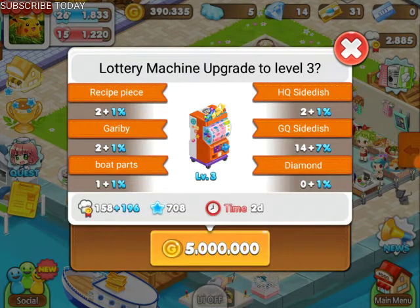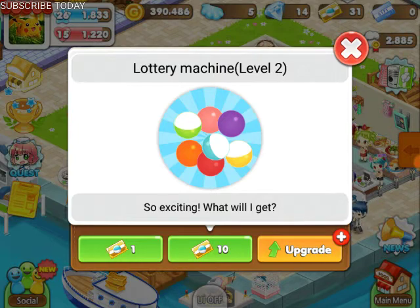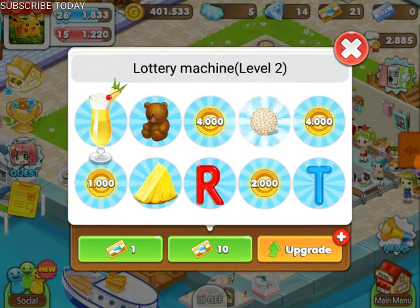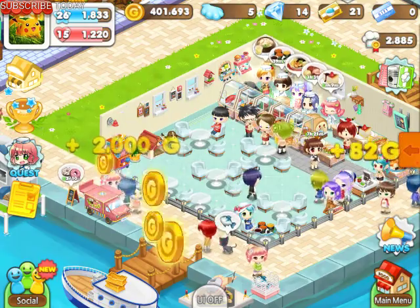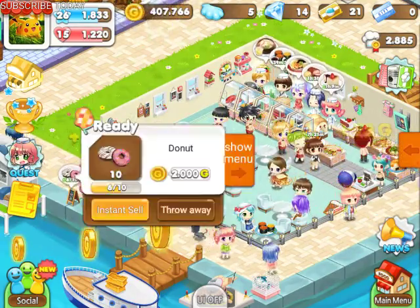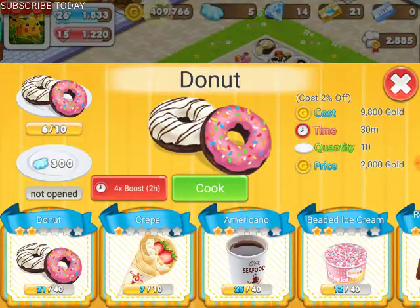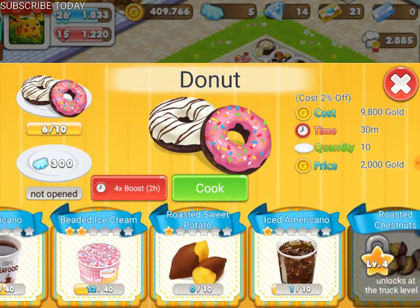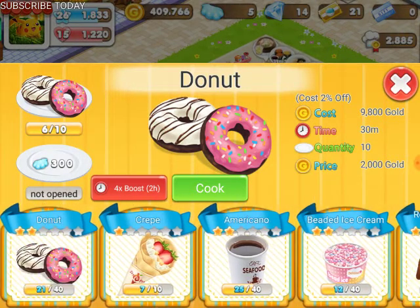It's pretty easy just to get them — you can get them through the lottery machine. You upgrade that. The first time to upgrade it was a lot of money, but it's worth it so you get really good prices. If you do 10 at a time you have more chances of getting better prizes. Once you upgrade you get the Americano, the beaded ice cream, and then you level up again and get the rusted sweet potato and the iced Americano. Every time you upgrade you get two new things.